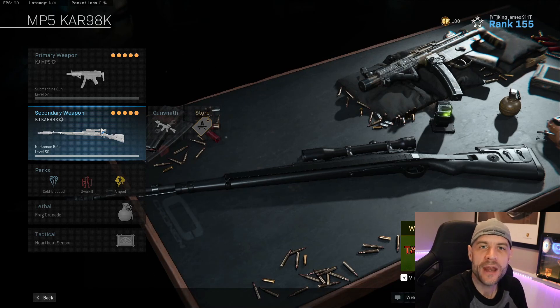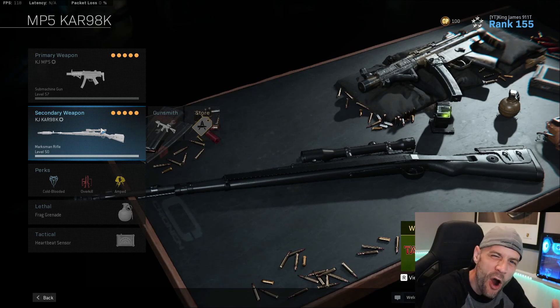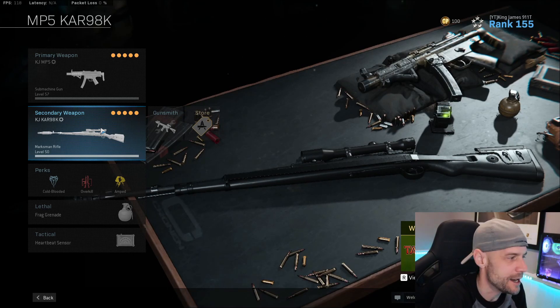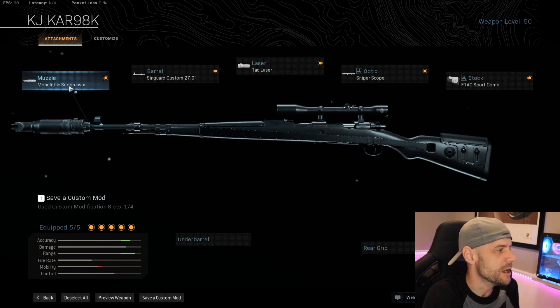All right, so here's my Kar98 build. I've been pairing it with an MP5 lately. I also use the Kilo. I think the MP5 is a really good pair for it because it's got good distance and the Kar is sort of a medium distance gun. But we're not here to talk about that — let me show you my setup. I have my build on top of the black tie affair blueprint. I just like the all black look of it, but let me show you the attachments I'm using.